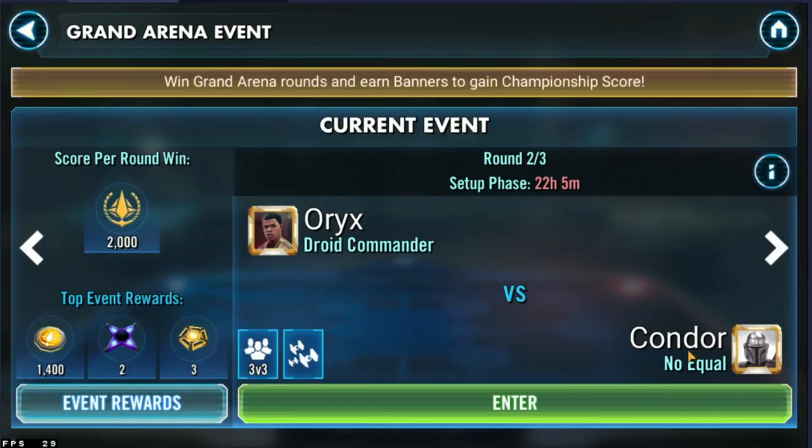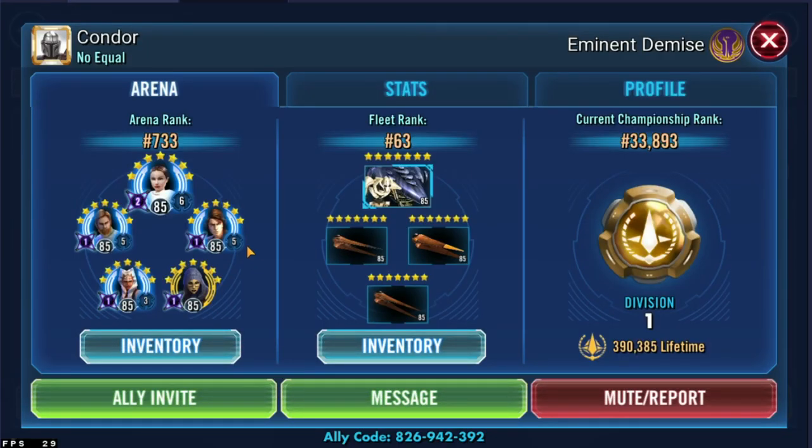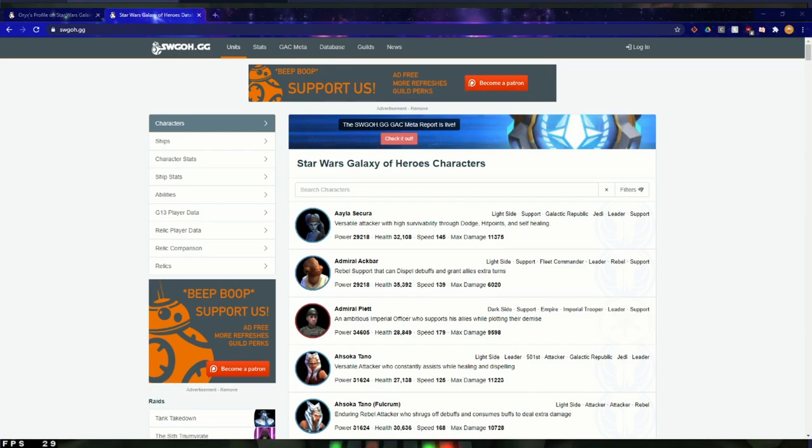Go ahead and enter that. On this screen, you find your opponent — which, for me this week, is Condor. And you want their ally code down at the bottom here. That's pretty much it for what we want in-game. So now we're going to go to swgoh.gg, which at this point I hope you're familiar with — at least that it exists.